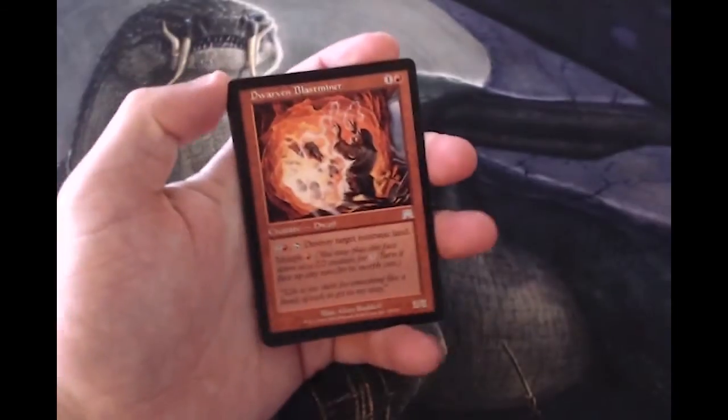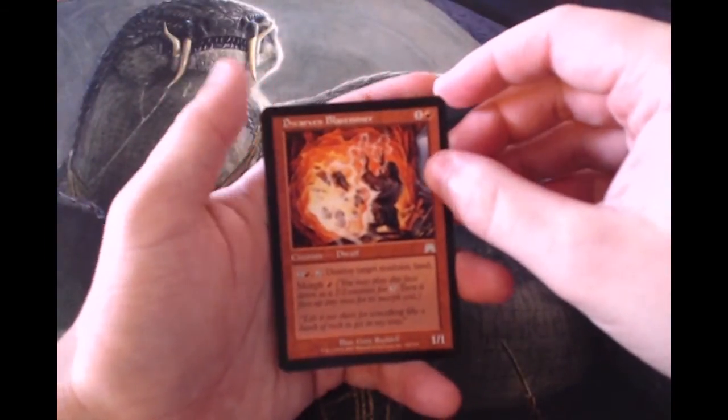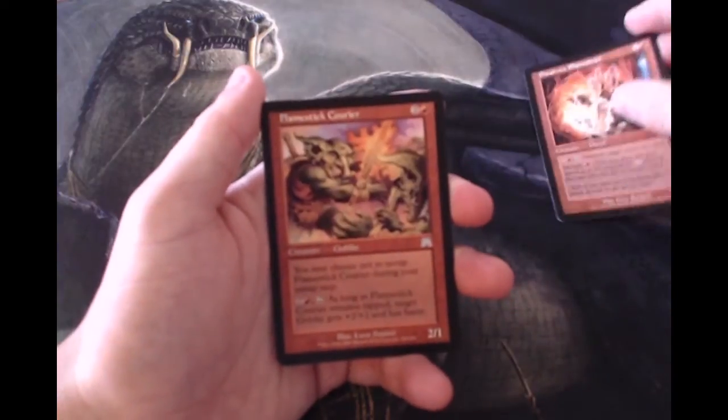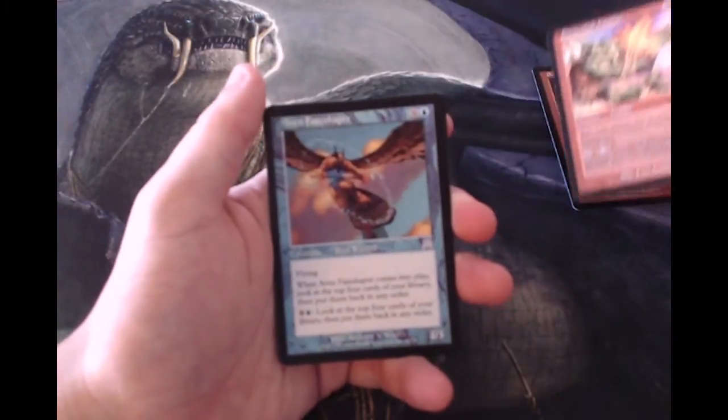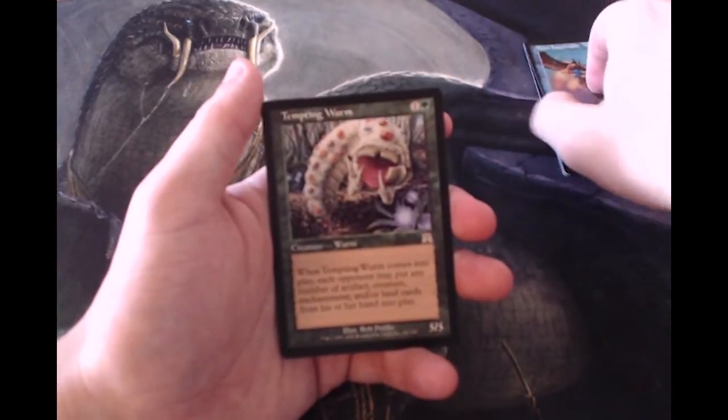Quickly we'll run through the commons — these are actually a little bit bent, which is interesting. Starting our uncommons off, we have a Dwarven Blast Miner, a Flamestick Courier, an Avon Fate Shaper, and a Tempting Worm.